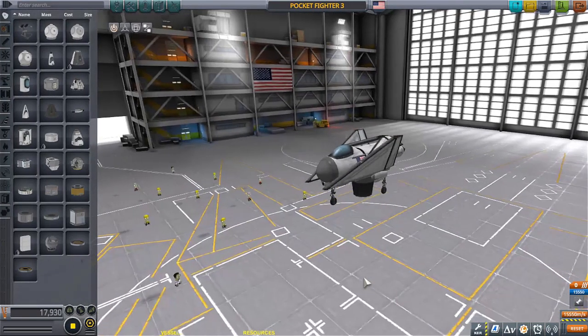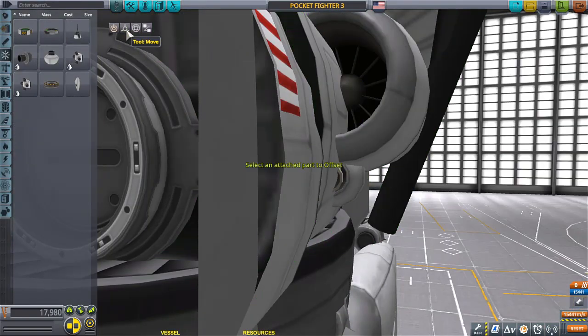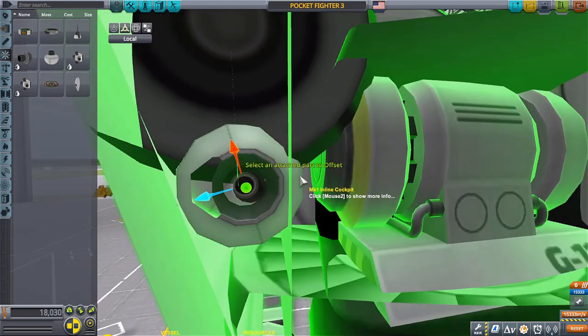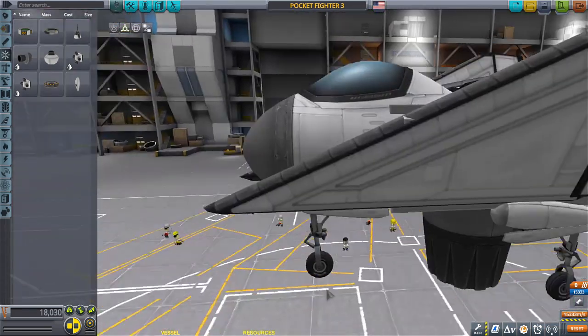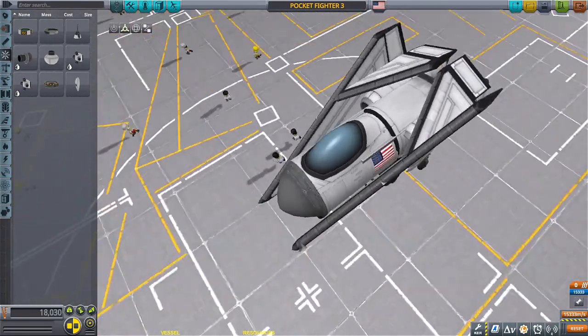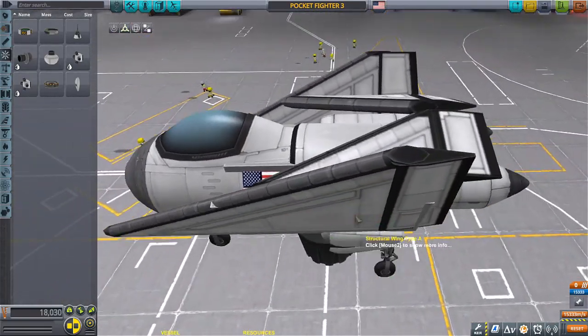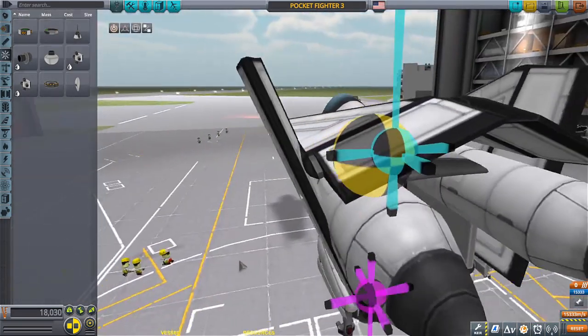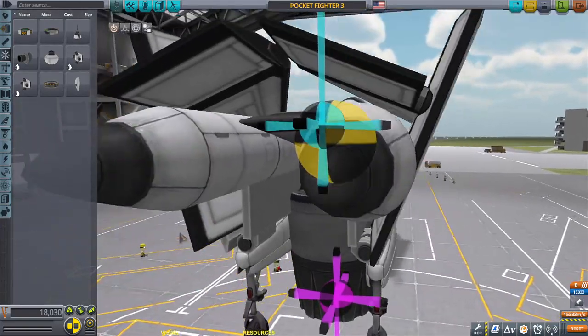Lost control pretty quickly there - as soon as it tilted, that was it. All right, so now it has forward and reverse thrust, it can move around in the hangar bay. But that control was pretty bad - as soon as I moved backwards, that was it. We can always put reaction wheels.